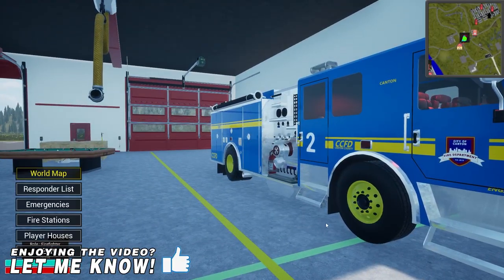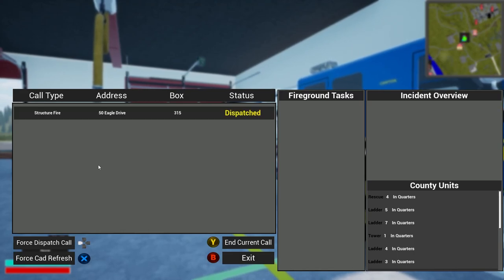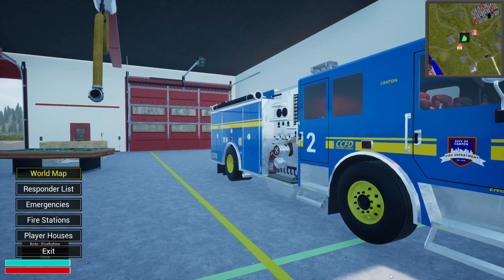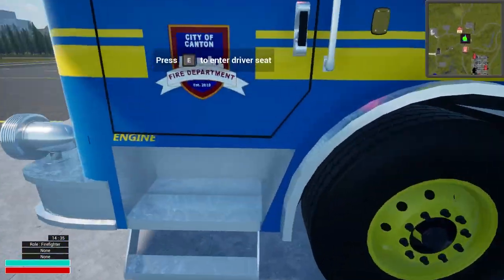We just had tones drop for a fire. Let's see what it looks like — go to emergencies, pull this up. Says structure fire at 50 Eagle Drive, box 315. We're at station two but we're going to take that. I think both stations are pretty much about the same distance. Units assigned. Let's go hop in the engine and head that way.